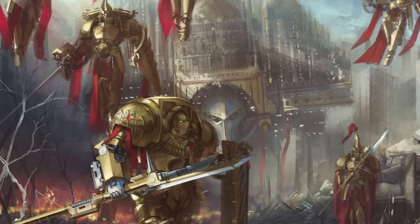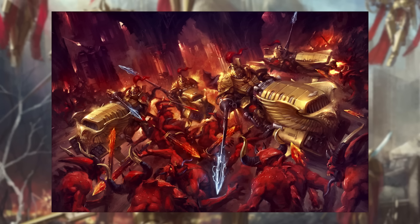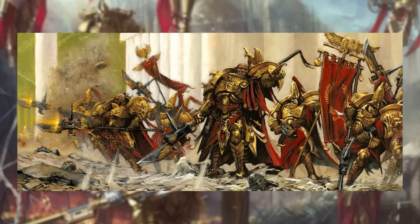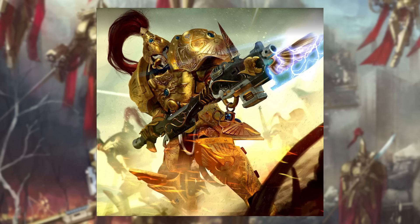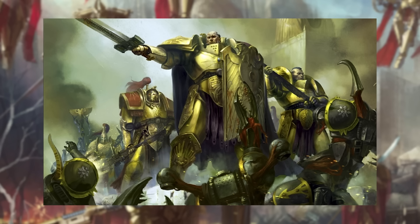The Adeptus Custodes are the pinnacle of humanity. They are peerless warriors standing above even the power of the Astartes — truly indestructible and unstoppable. Wielding the most powerful and exotic weapons and dressed in royal red and gilded gold, they don't rely on stealth or cunning. Their raw power is enough to turn the tide of any battlefield. In fact, they have never once lost a fight. They are the bodyguards of the Emperor himself.